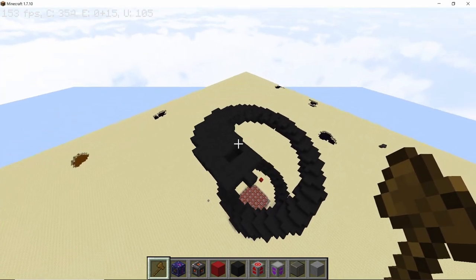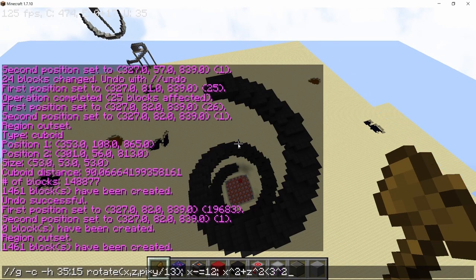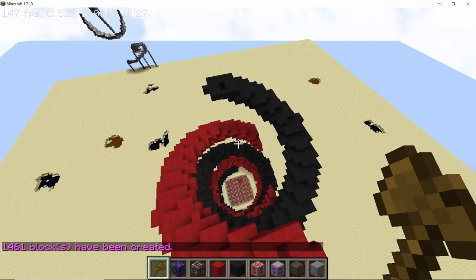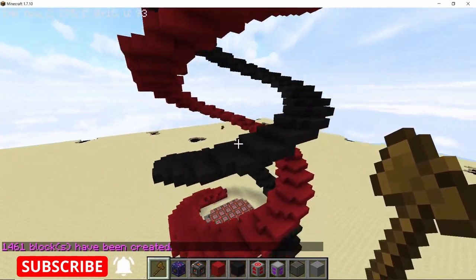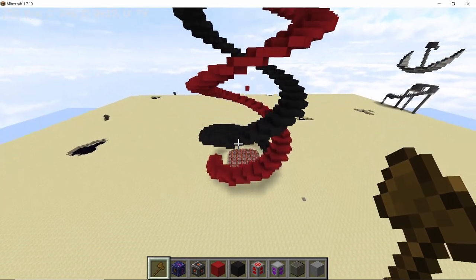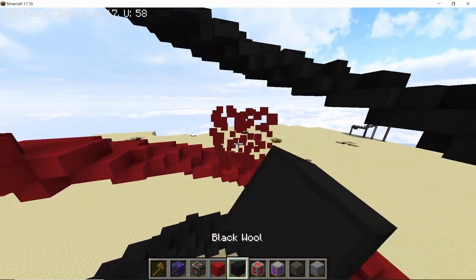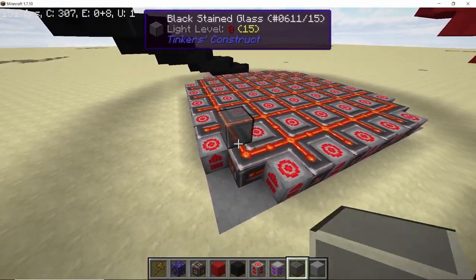Without the chunk borders it actually looks pretty cool. Now in a similar fashion let's make a red spiral which is exactly 180 degrees rotated from this one. Block ID 35:14 is red wool, and this time we write 'x plus equals 12' to offset it in the opposite direction. Now we have two spirals made of red wool and black wool and they look absolutely beautiful. Break this block as we are going to raise the tower next.